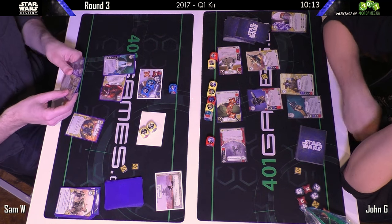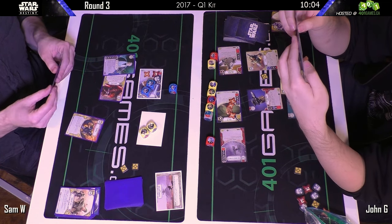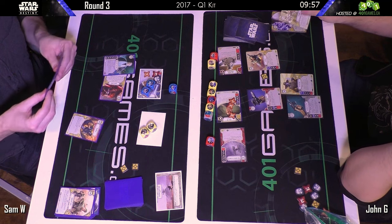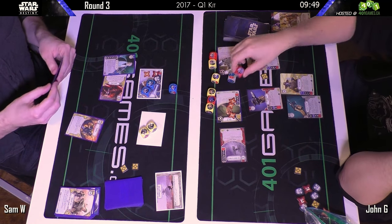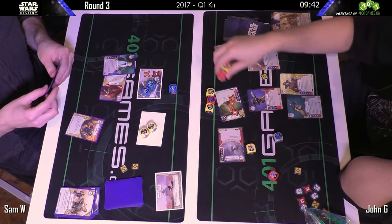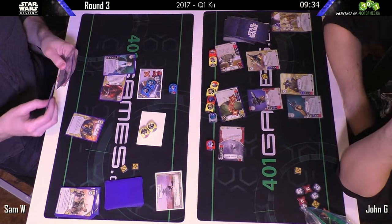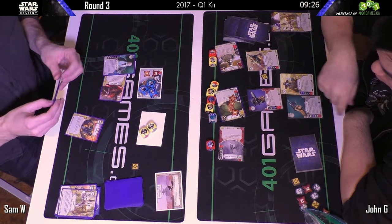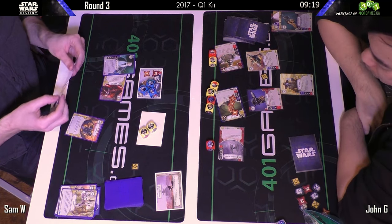An Electroshock seems like a waste for Sam to play on one die. I thought I saw a Disarm — it would make sense to get rid of something. You could get rid of the Jetpack, or the Holdout Blaster since it can redeploy. This looks like a re-roll — discard to re-roll — and it's a Jetpack special and a First Order TIE Fighter special, plus a two-modifier. That's four or five range damage showing on Sam's dice. Disarm throwing away the Holdout Blaster — he was just waiting for a re-roll there.